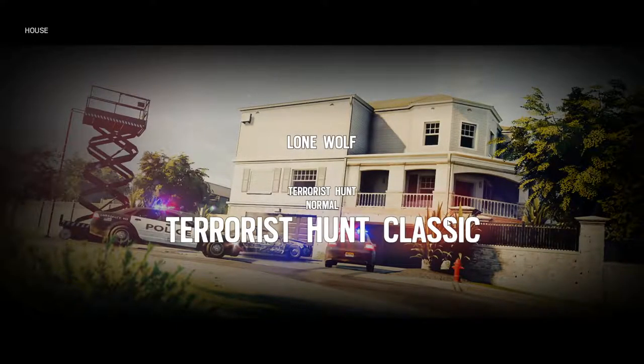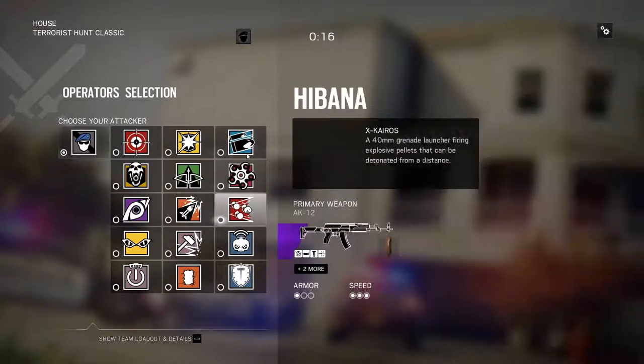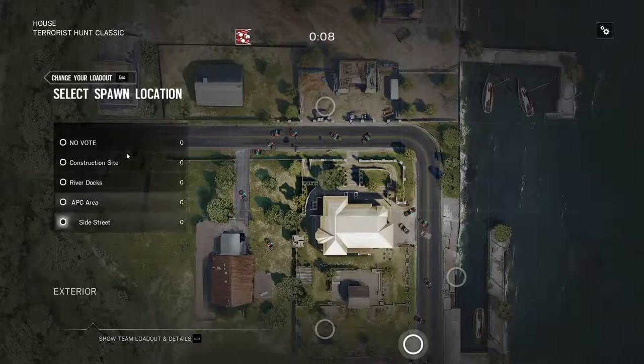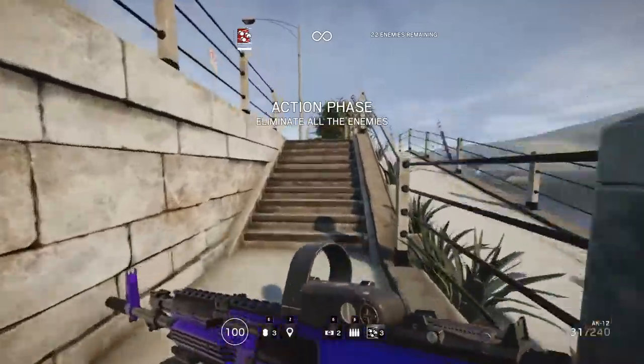We're on house. This time I'm gonna use Buck — I use Buck all the time for this map. Do I want to use Buck or Fuse? Inny meeny minny moe... Alright, I'm okay with that. We're gonna do river docks. There are two prime locations I like to grenade to eliminate all of the terrorists.